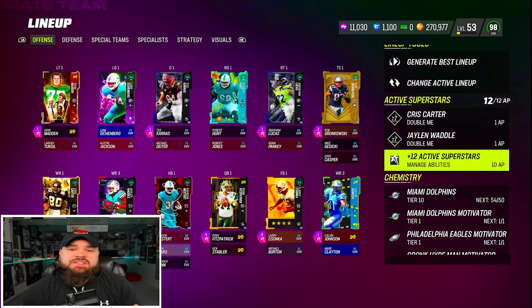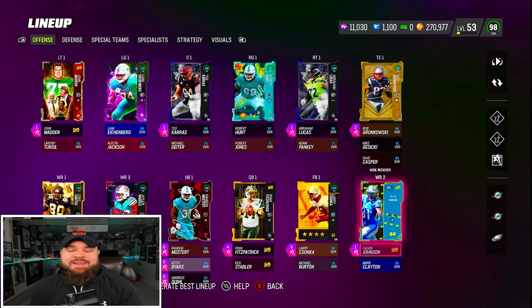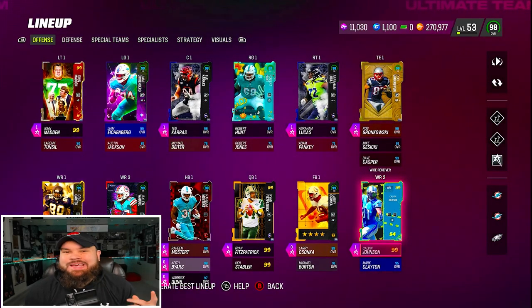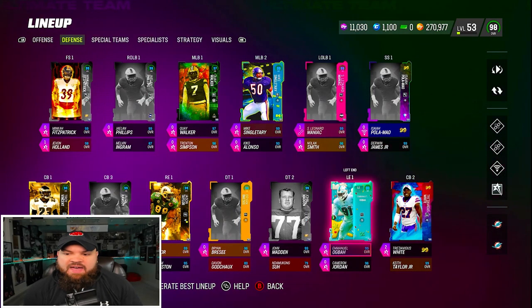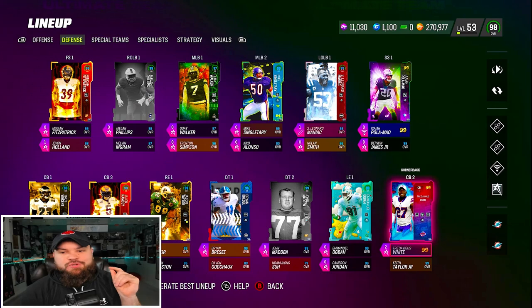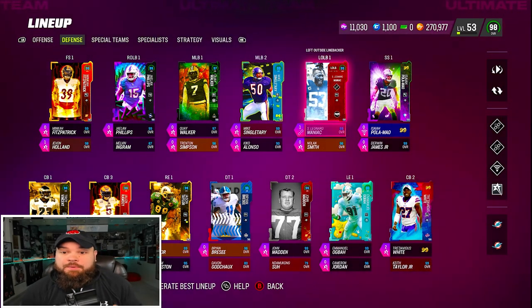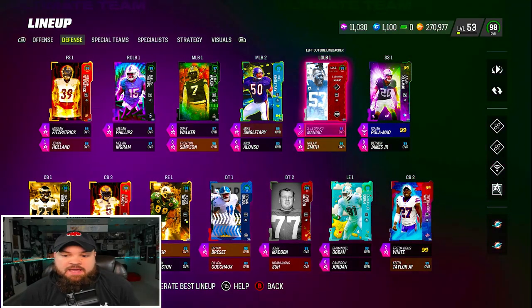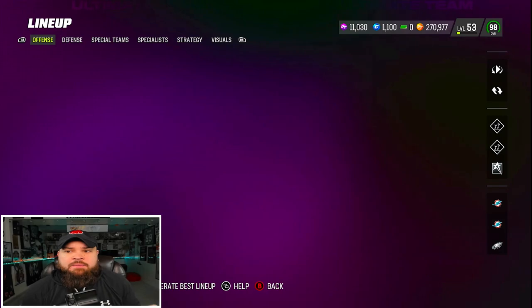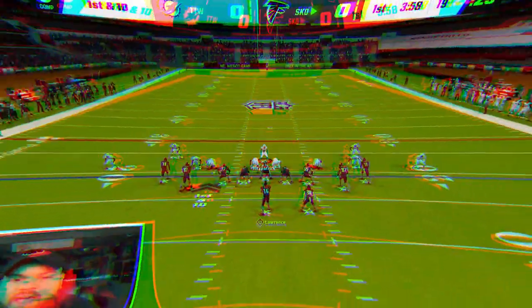He has gen 3 as a release. Since the last time we made the Dolphins theme team, we did get 99 overall Calvin — he's not really a dolphin but he gets the chem. On the defensive side everything stayed the same. We did pick up Trey White, Dolphins great, who gets the team chem, and we finally picked up Shaquille Leonard Maniac. We're running two unstoppable forces today — this is what the updated team looks like.